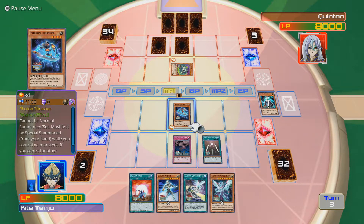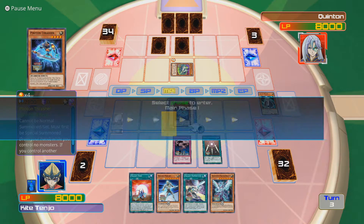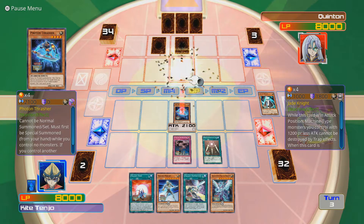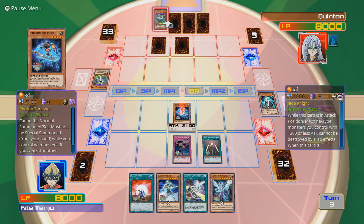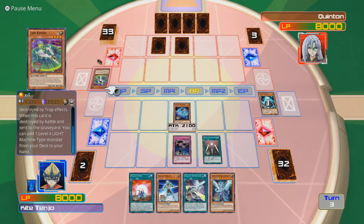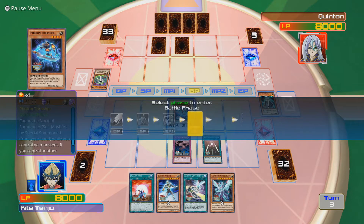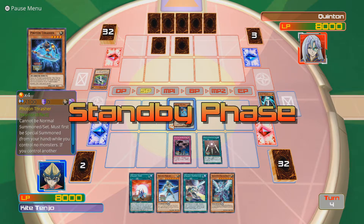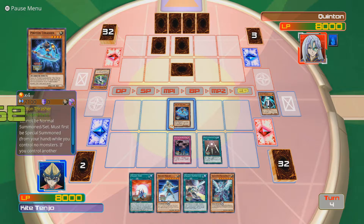That allows Thrasher to attack, which is fine by me. I hope you don't have anything to negate this attack or kill my Thrasher. You actually don't. You weren't in attack mode. Machine Time Monsters you control with 1200 or less attack can't be destroyed by trap effects - that's very situational. When this card is destroyed by battle and sent to the graveyard, you can add one level 4 machine light monster from your deck to your hand. Thrasher survives, and unless you can get rid of it with an effect, Thrasher's not going anywhere, which means I can summon Galaxy Knight next turn.